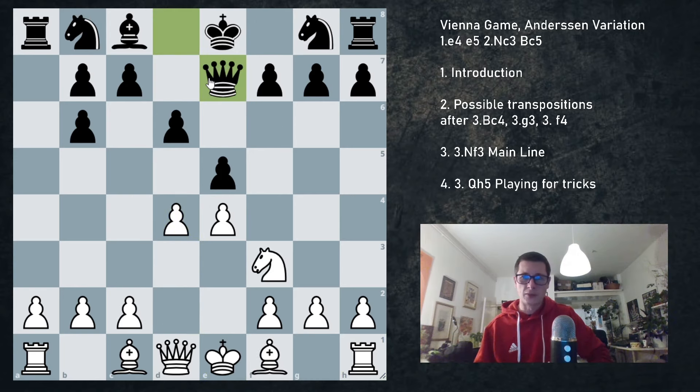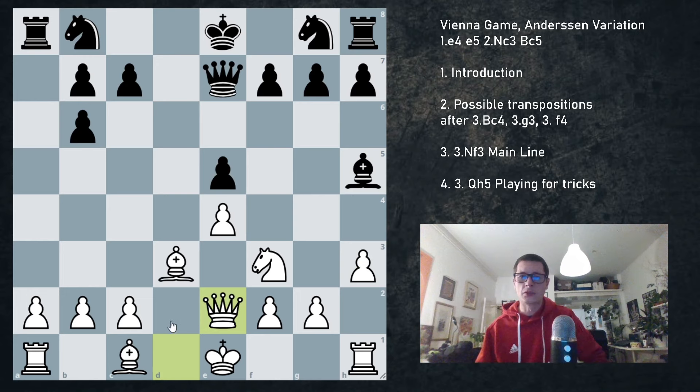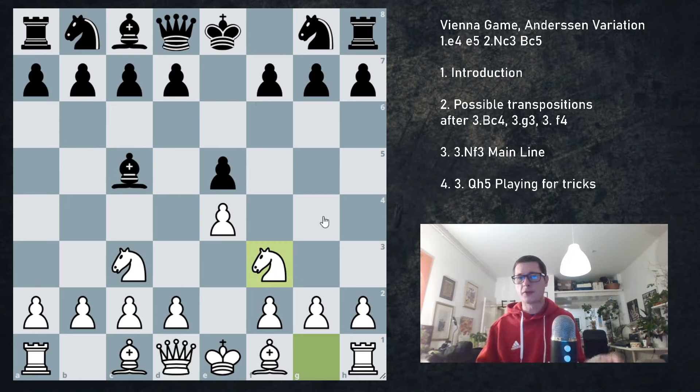So after Qe7, which is the main move, we just continue developing. Let's say Bd3 — black is threatening to take the pawn. Bg4, for example. Now we take on e5 because the pawn is attacked. Dxe5, h3, the bishop moves away, Qe2. Again the bishop pair and a slight advantage in pawn structure on the queenside. The only upside for black is that this rook is active, but we're not going to blunder the a2 pawn. So I think Nf3 is a very principled way to play and you're basically forcing black to have a slightly worse position.